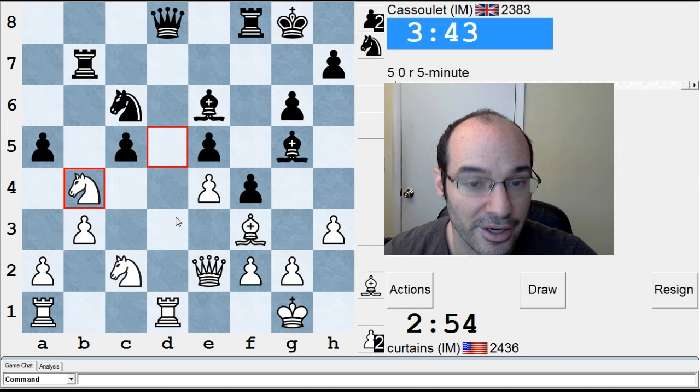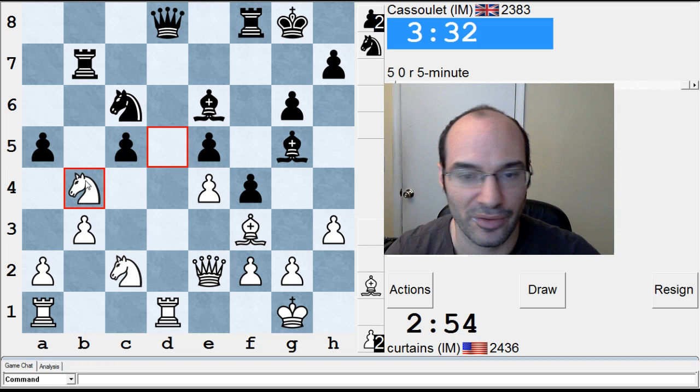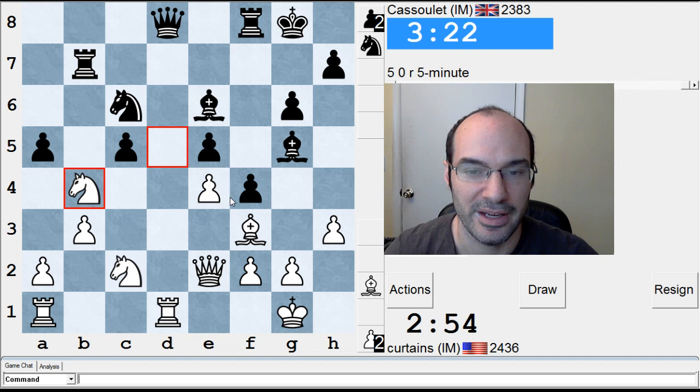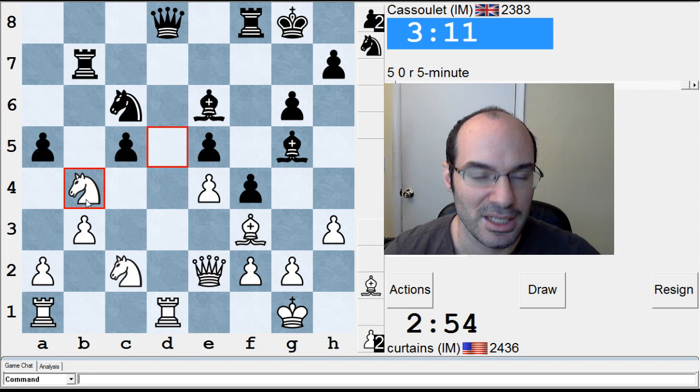I can bring my knight back to d5 if I really want, or knight to d3 is interesting — targeting the pawns. He might stack his queen here, which often makes some sense in this type of position. I've had some tough games where people have sacked their queen with this type of trick. Knight f4 made his bishop good, which I didn't like. Maybe it was better to just maneuver the bishop to c4, but instead I'm taking the b-pawn.